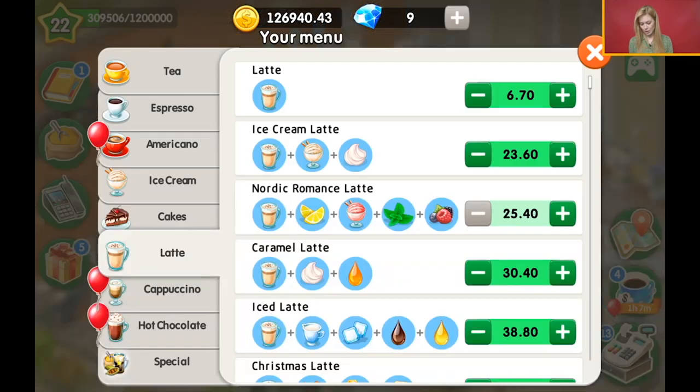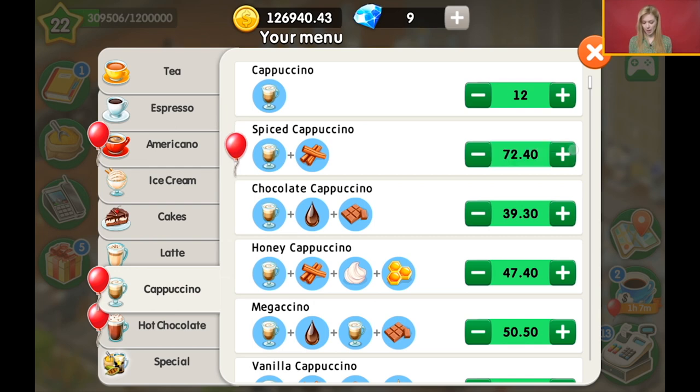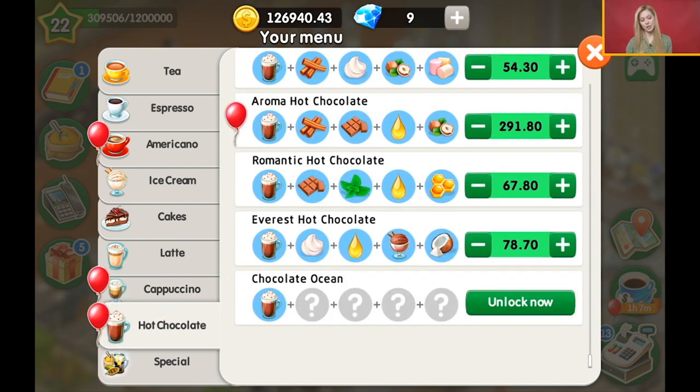The first thing that we should do is to check our prices. Always do this — each time you enter your cafe, the first thing you need to do is to update all your prices.